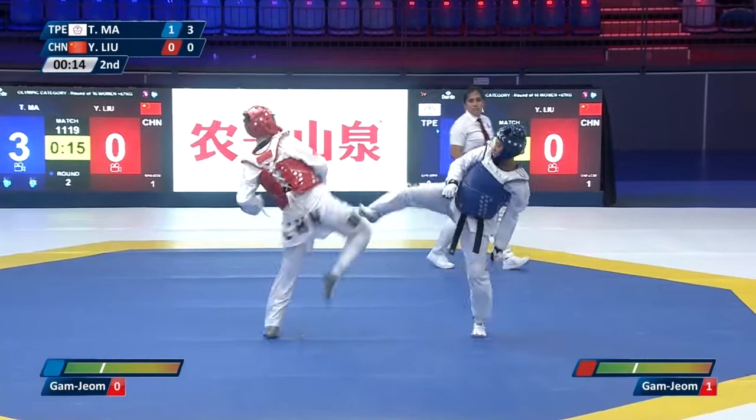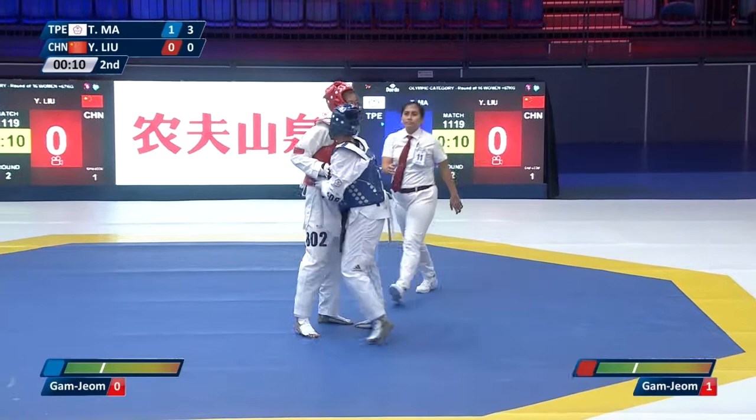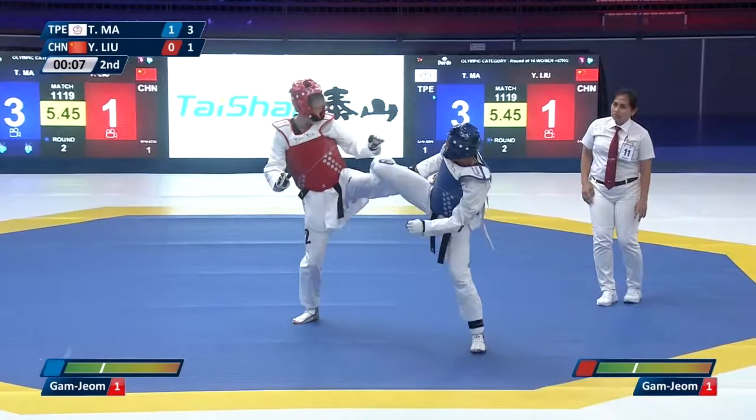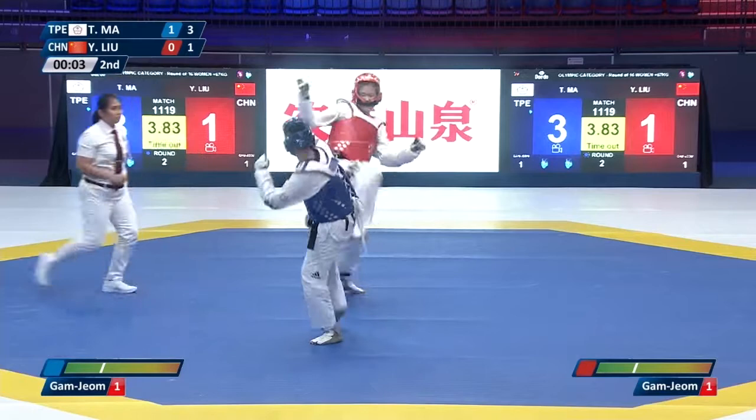It's funny the way she's wearing her hat — it looks very big on her. A penalty is now given to the blue player from Chinese Taipei. It looks like they're stuck — their legs are kind of stuck together. This can happen; you don't see it very often, but it's happened.